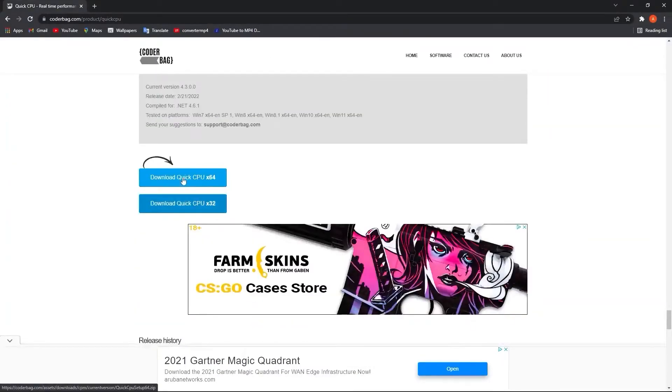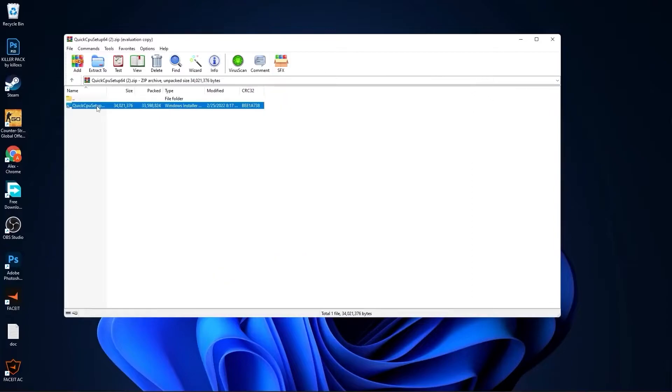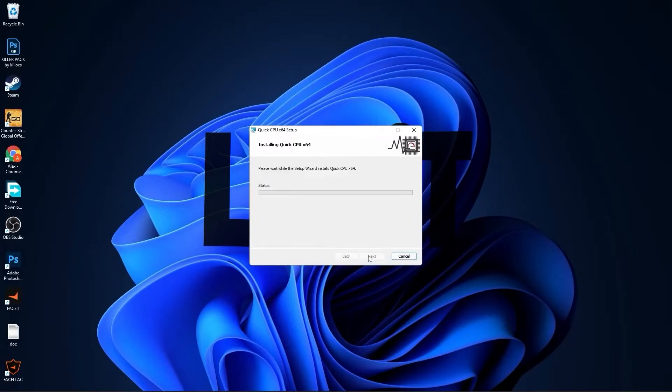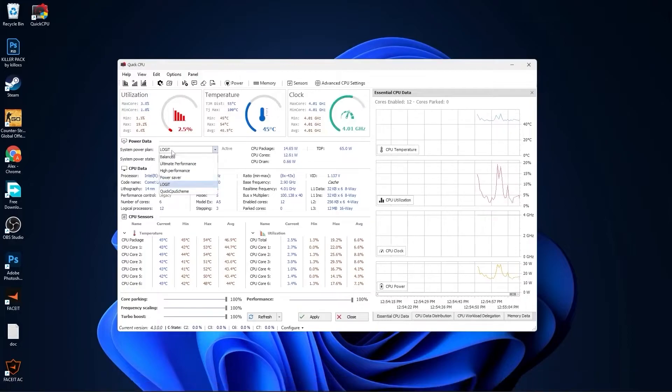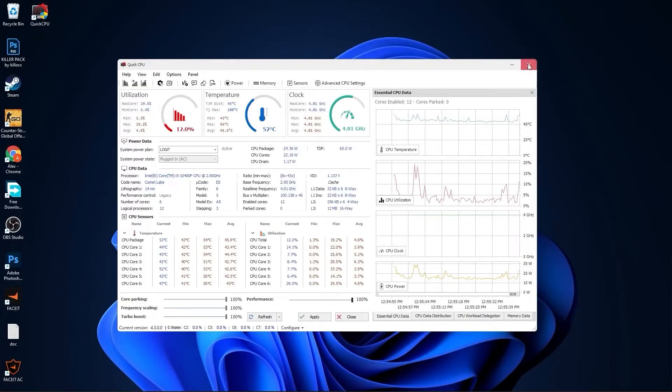Go to this website, scroll all the way down, press on the first Download button. Close this page and it will download here. When it is done, press on it and press Open, minimize Chrome. Double click on this, close this page, press Next, check I Accept the Terms, press Next, Next again, and Install. Make sure you have this checked, press Finish. This page will pop up — go to System Power Plan, select the one we made before, or you can select Type Performance. Then on Core Parking select 100%, Frequency Scaling select 100%, Turbo Boost select 100%, and Performance select 100%. Press Apply, press OK, and close this page.